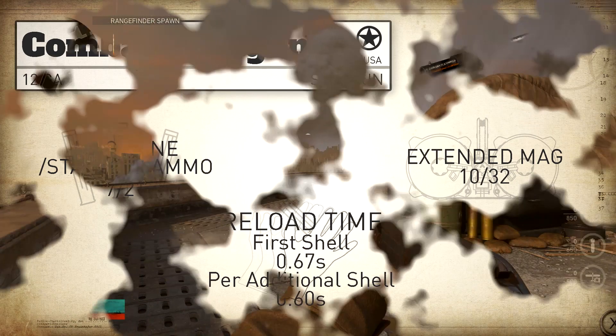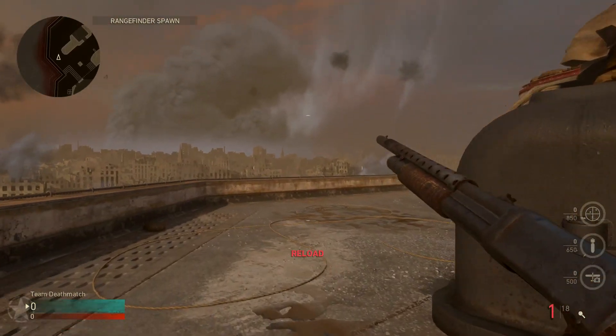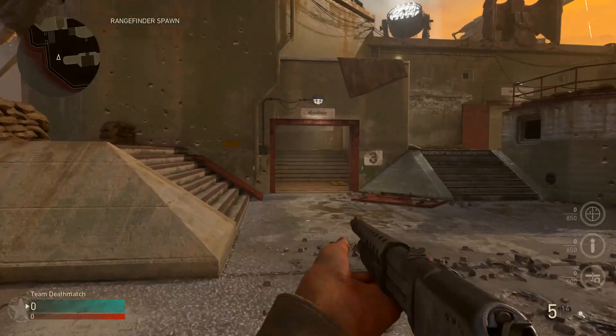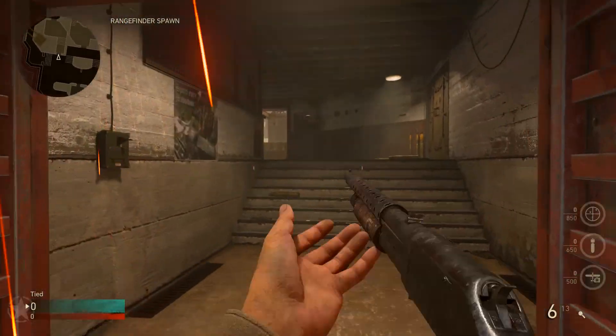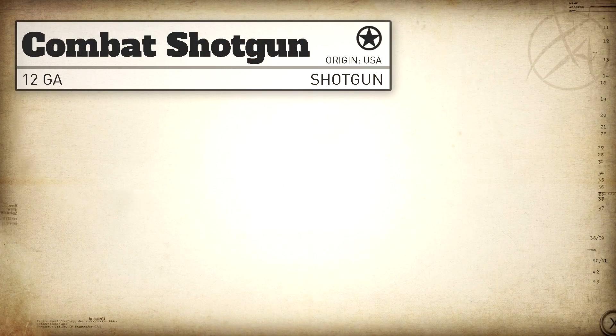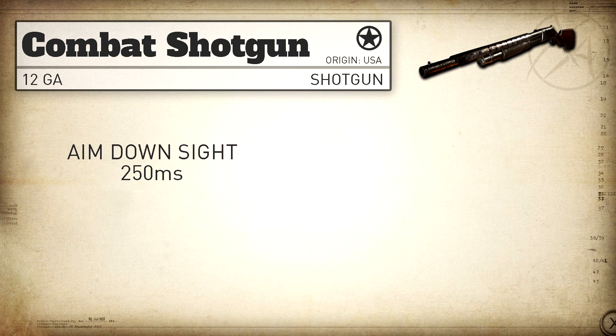A useful tip: you can pop a shell in your gun and only break your sprint for a very short period of time, then sprint cancel and keep going. This allows you to reload on the go without really taking you out of the fight. Our aim down sight time is 250 milliseconds, and sprint out time is quite slow at 275 milliseconds — to me this is pretty unacceptable for shotguns and will get you killed in a lot of situations.